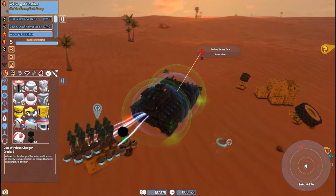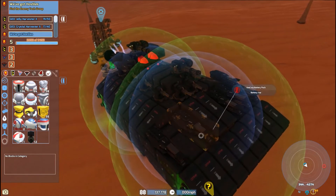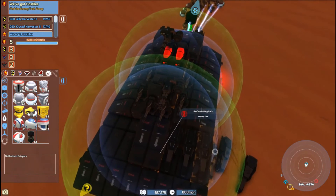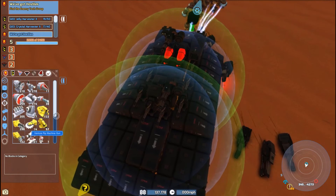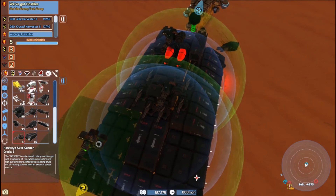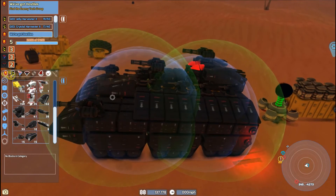Since we are down, let's get rid of the rail guns and try something else in the front here. Maybe we can put two more miniguns? Yep — okay, we'll try the miniguns. The miniguns work on the same principle as the cannons where they just can't be on the same plane.